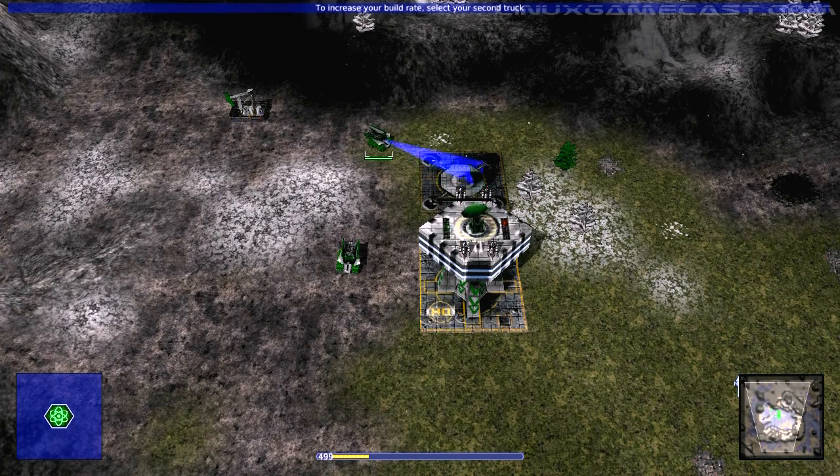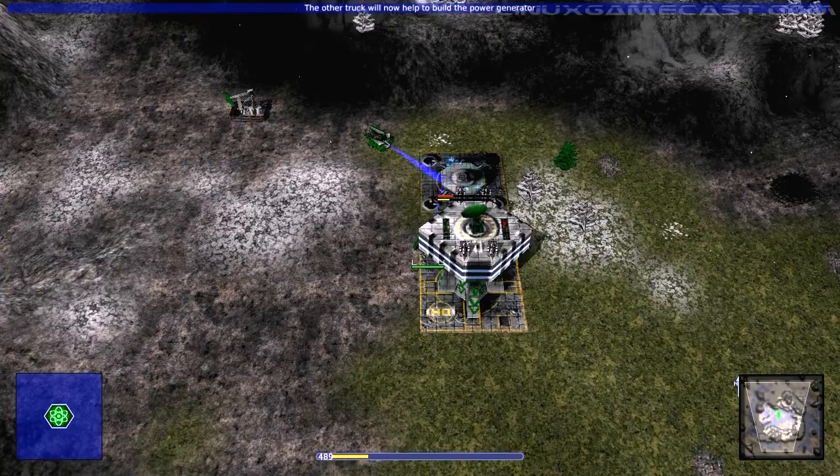To increase your build rate, select your second truck. Now left-click the power generator site. The truck will now help build the power generator.